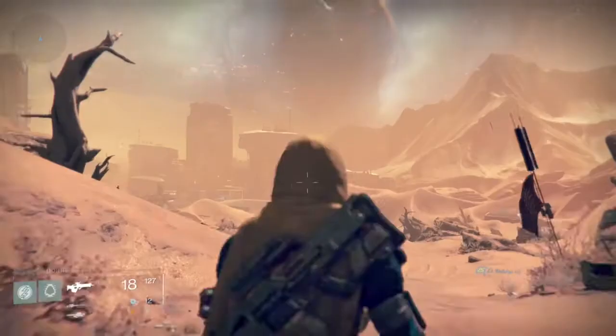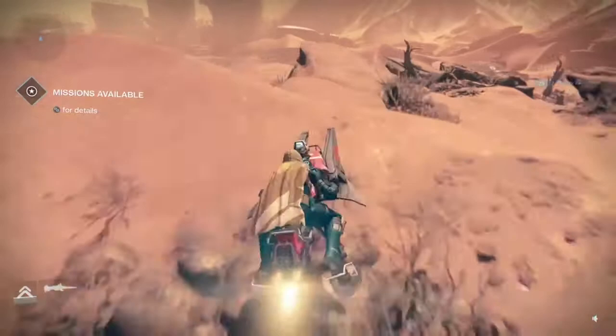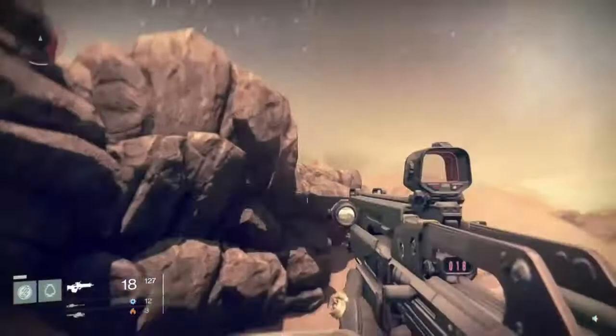I wanted to share with you a quick and easy chest run on Mars. At the beginning of the patrol mission, if you go straight you will arrive at a kind of little dome, where there is a battle between a couple and some vex which you can absolutely ignore. If you start your run at the top of the dome, you can see a chest spawning sometimes here on the left or on the right.